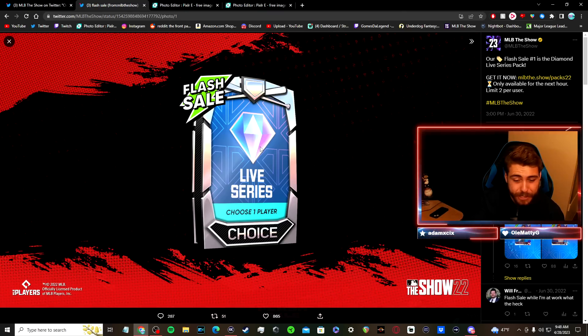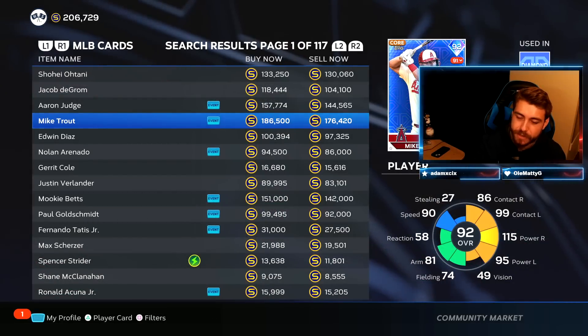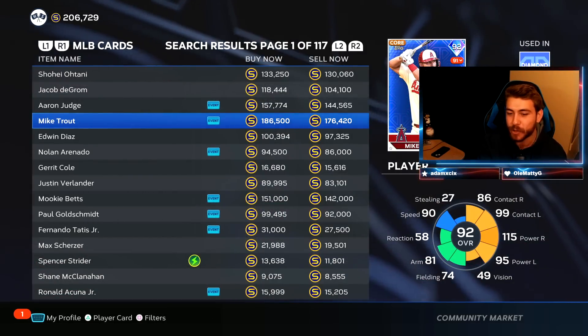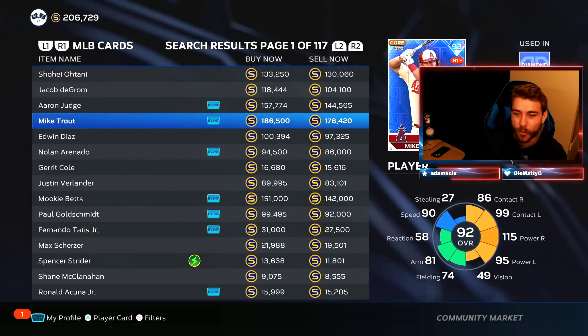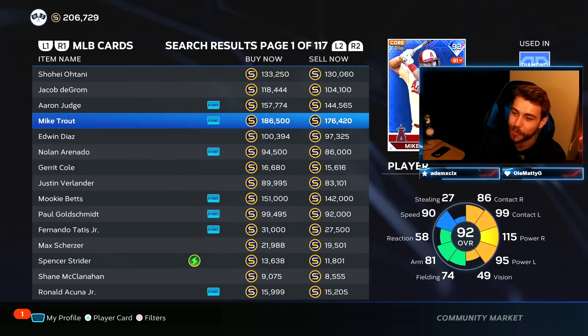If you did pull the top tier, it's not even like previous years. Mike Trout only goes for 186k — he's so cheap, he's practically being given away. He's on the clearance rack. I wouldn't really recommend opening these.